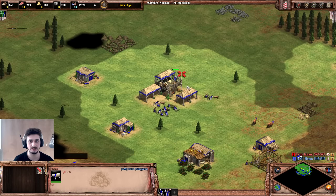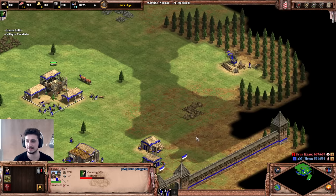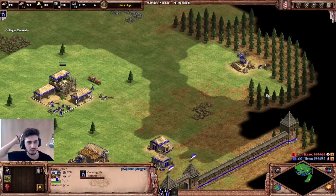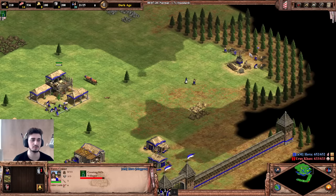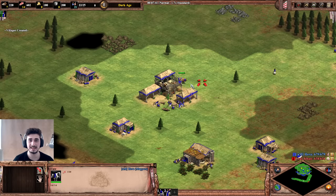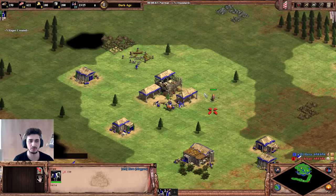The next four villagers go to wood, then we take two from the hunt and send those to gold. Scout for relics while you're at it — you probably won't contest them much, but it's worth scouting the middle of the map. We want up to seven on wood before clicking up — that's the important part. The last two villagers must go to gold; those are the super important things. If you end up with too many on hunt just transition them over to wood — it's not a big deal.